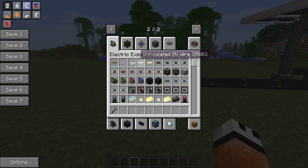The first part I'd like to touch on is the wires. The Electric Expansion mod adds four different kinds of wires — four more different kinds, I should say. A tin, a silver, and a superconductor wire.